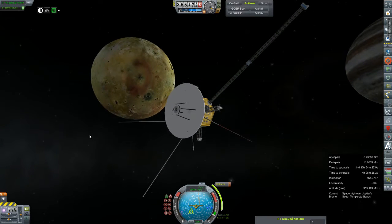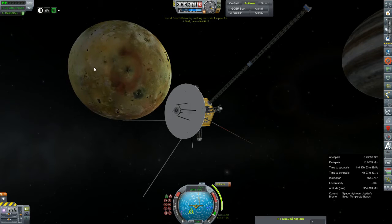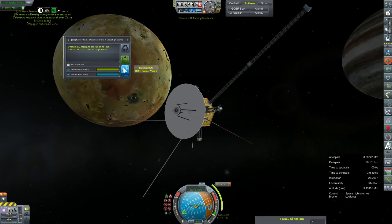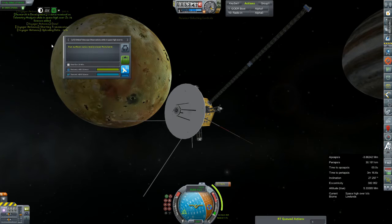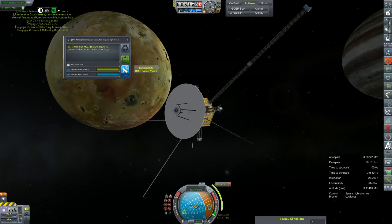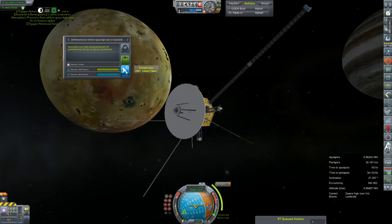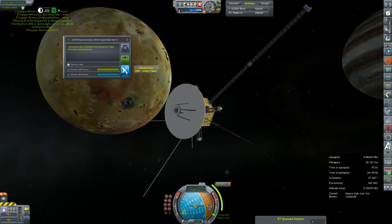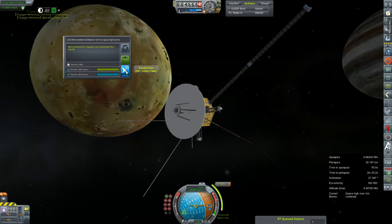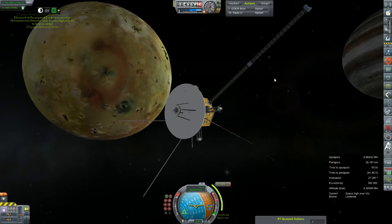I'll tuck the flight computer away and we can just wait for our very first radio results to come back. Here we go — 36 science. 72 science from the radio plasma wave added. The orbital telescope nets us another 48. Magnetometer gets us another 40. Gravity scan nets another 40. Temp scan gets us another 48. Geiger counter gets us another 48. Micrometeorite nets us another 48. That worked out pretty well — glad I scheduled that one in.